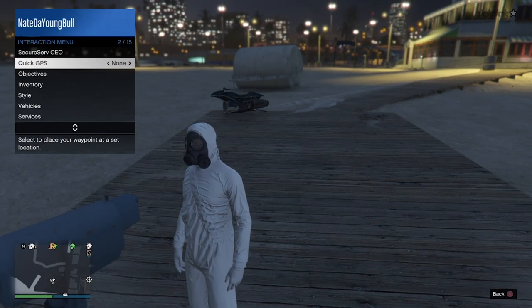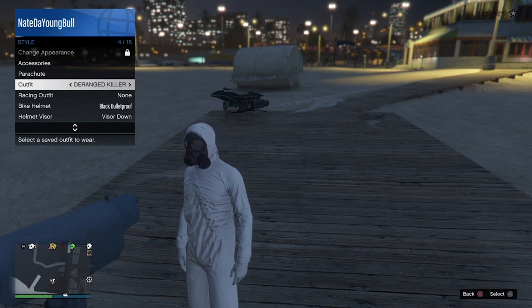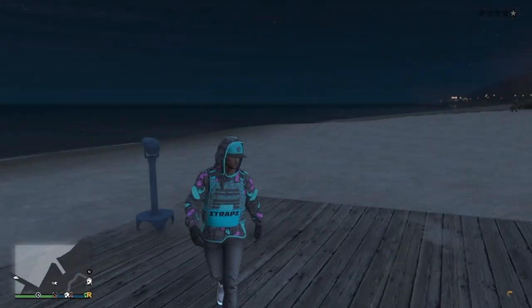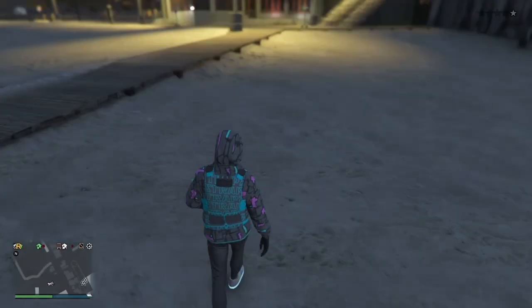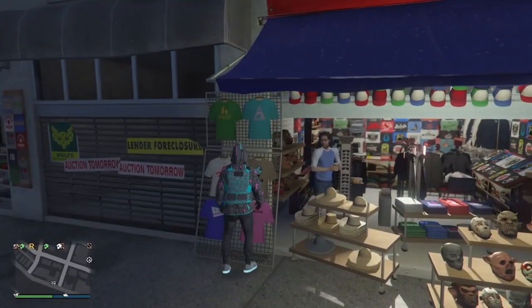So once you see that your player is on the telescope and his mask is still on, pull up your interaction menu and go to the outfit that we just saved. Click on it, walk away, and you'll see the mask is now glitched onto the outfit.